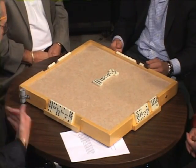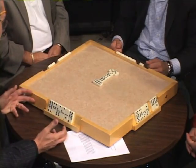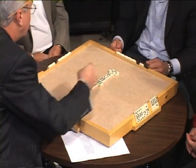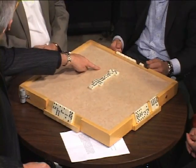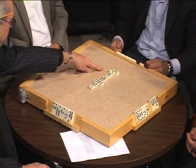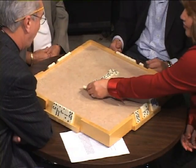Now it's my turn and I'm going to give myself away. If I do this, you don't have this — it means I don't have threes, because I blocked my own start. It means I'm out of threes. I just wanted to illustrate to the folks at home how the game is played.